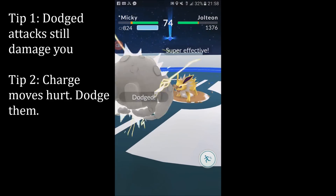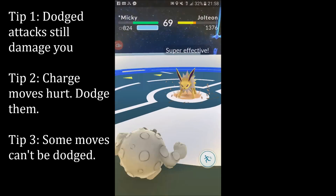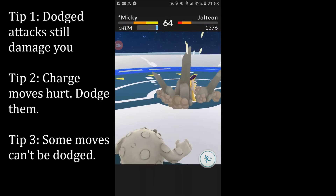Also, I recommend using your own charge move right after dodging. Finally, keep in mind that certain moves, such as Blizzard, can't be dodged at all. This makes Blizzard one of the most powerful gym defending moves in the game.